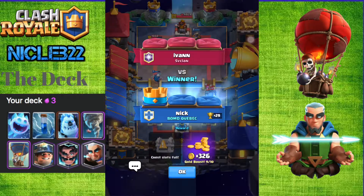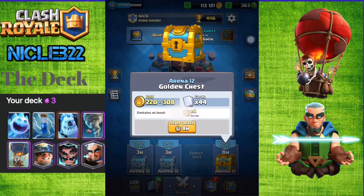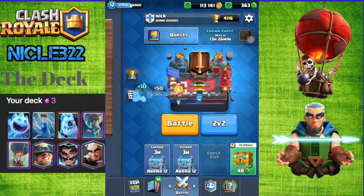Let's go! So there we go - somehow we came back in this game. Open a silver chest and then we'll open a crown chest, and then we'll donate to our clan.